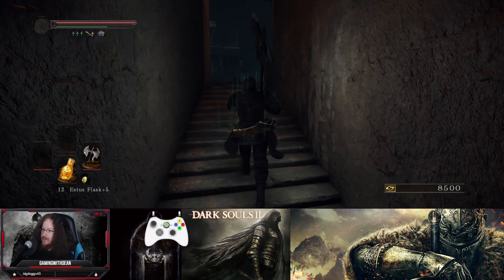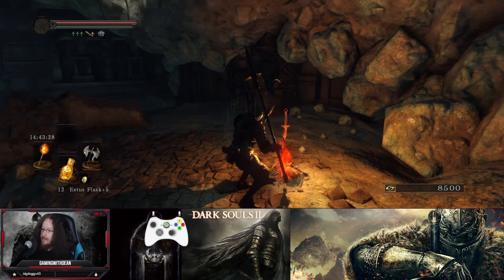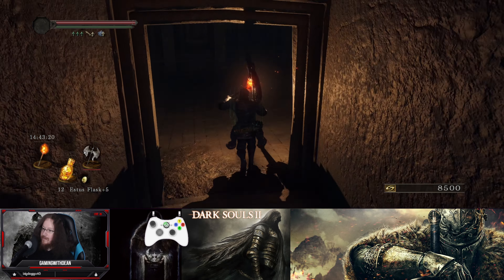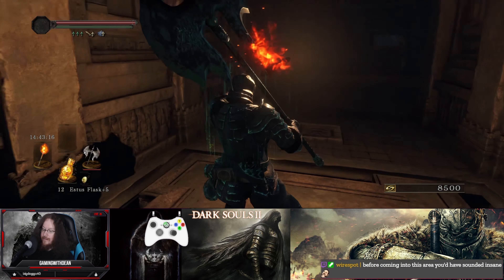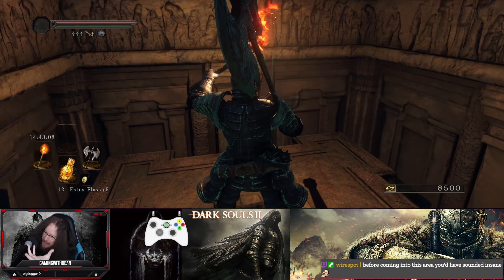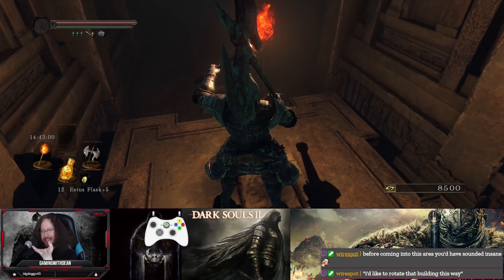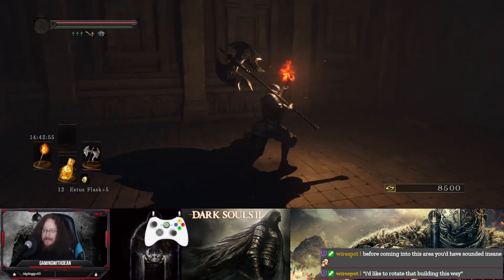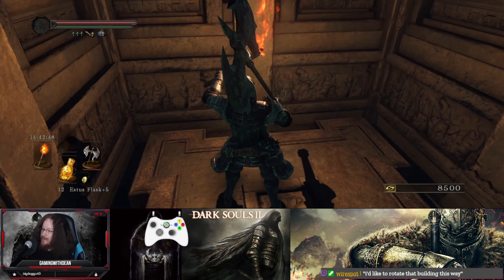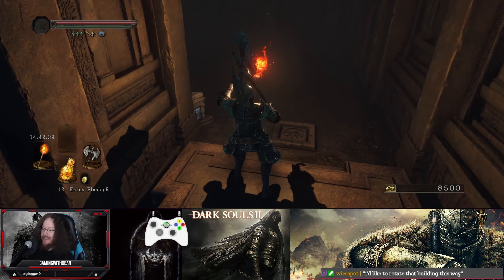Oh! I can bring a torch with me. That's a good idea. Just pull the buildings like some kind of Jedi pulling the lightsaber. Building, return to me. If anything drove me insane, it would be that puzzle in Drangleic Castle. And if I was insane before that point... it's Sens Fortress.